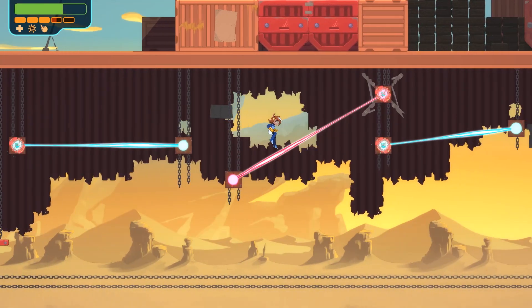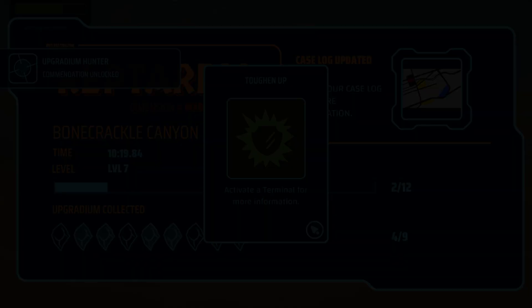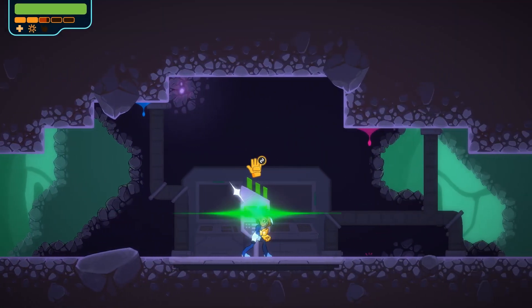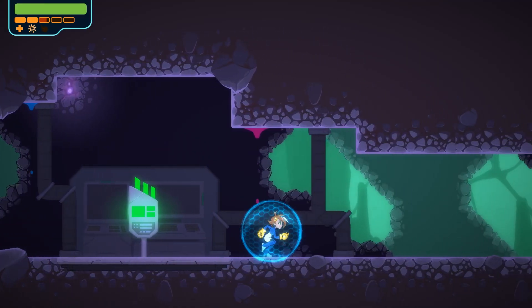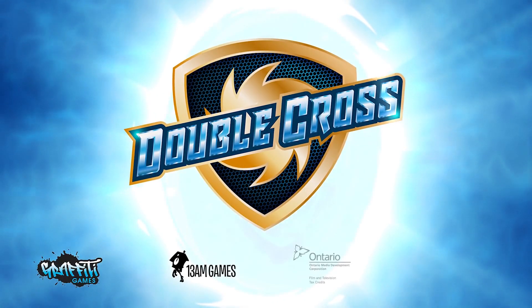And that's all there is to it. Let's recap the three main points. Number one: find and collect Upgradium scattered throughout the missions of your investigation. Number two: collect enough to level up and unlock equippable and permanent upgrades. Number three: visit any terminal in the game to equip and change your upgrade loadout to suit your current mission's needs. Thanks again for watching this video. Two more videos will be uploaded covering the investigation system as well as overviews of the dimensions you'll be visiting in Double Cross, coming to Switch and Steam January 2019.